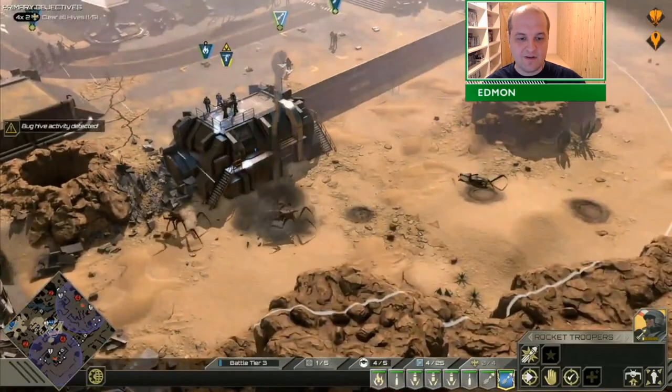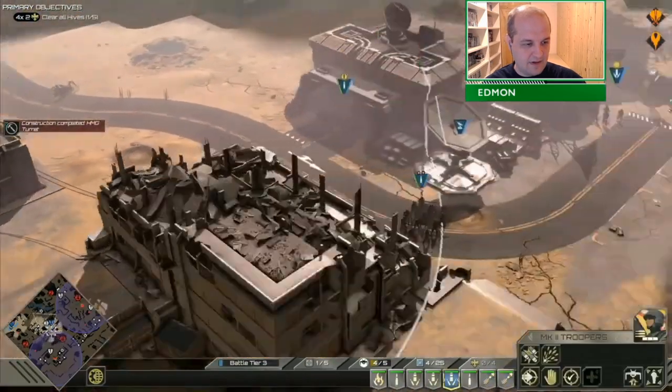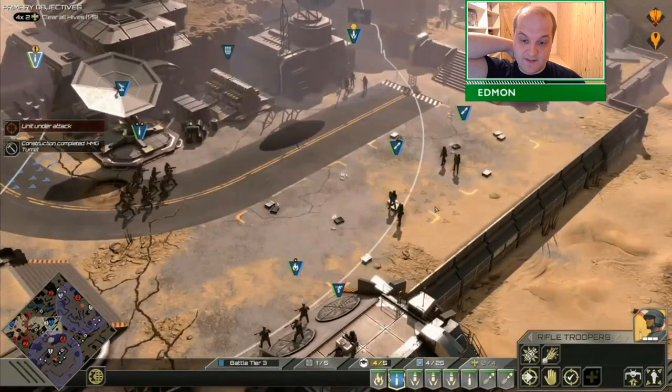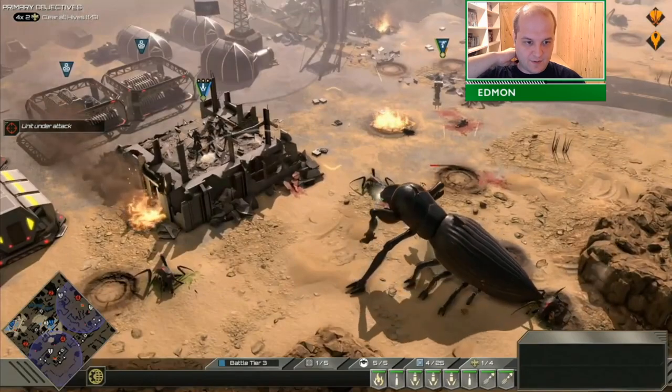I pick up Rocket Troopers here. Rocket Troopers have two bonus rocket abilities: an area-of-effect flak attack, which is great for wiping out hordes of bugs, and then an anti-aircraft flak missile that explodes in the air and takes out lots of hoppers.